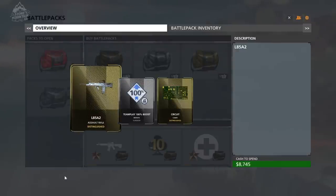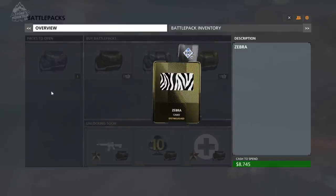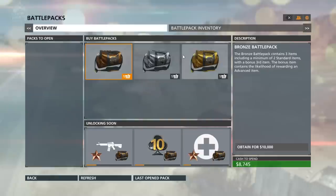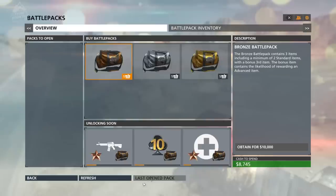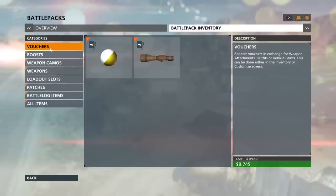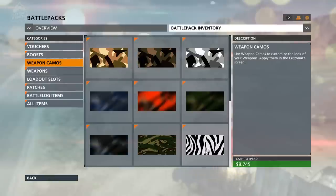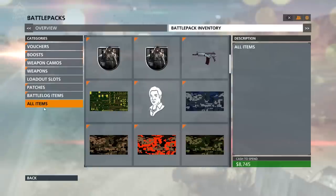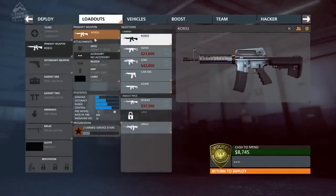The first one I'm opening is the Precision battle pack, which comes with the L85, a 100% XP boost, and the circuit board camo. The next one I opened was the Versatility battle pack, which comes with the ACWR, a 100% bonus camo, and the zebra camo — which is just the white camo. The last one is the Suppression battle pack, which came with the rattlesnake camo and the CAR. I really like the new menu system — you can open the battle packs on the left, there's a clean way to actually open it now, and in the battle packs inventory you can see it all. There's also a separate screen for boosts, so you can apply boosts to specific classes — for example if you're playing engineer you can have the engineer boost already attached, and if you have five of them stacked up you can apply them to all your different classes.